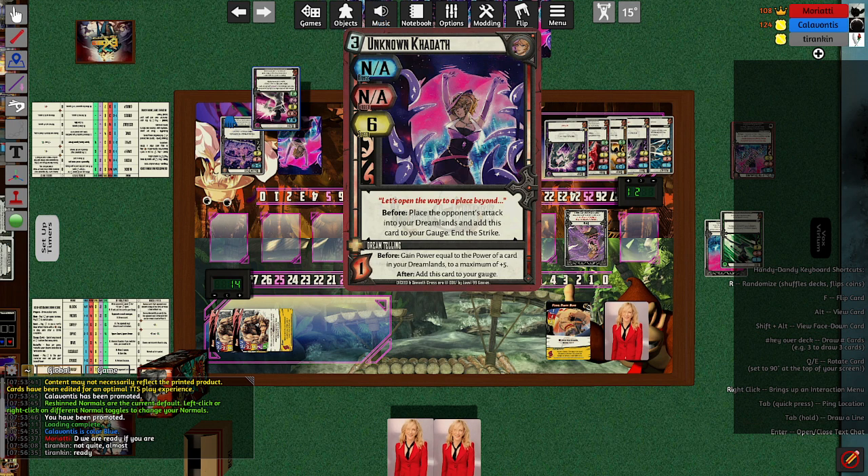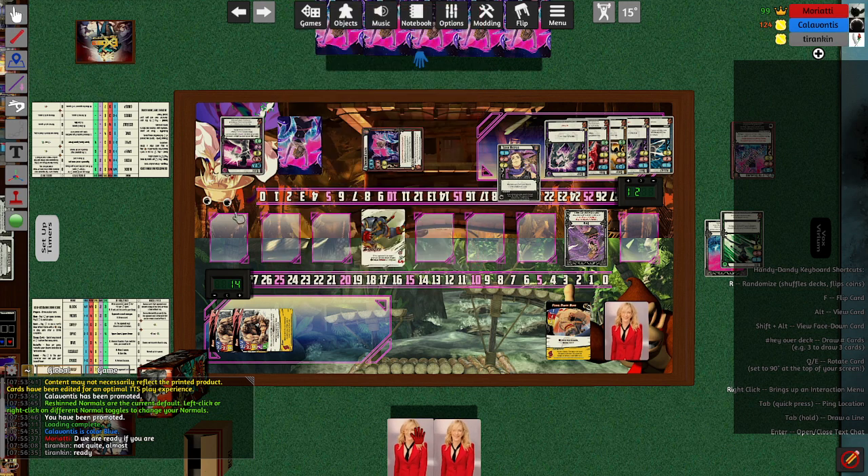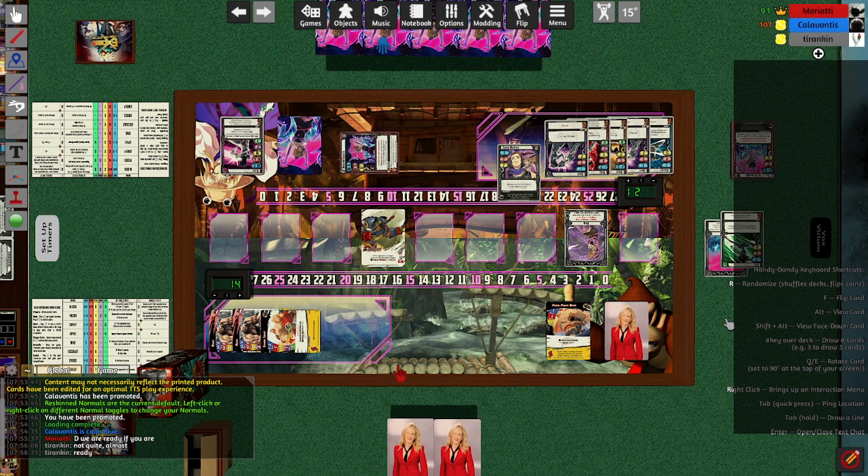Holospace in this position beats essentially everything Zangief can throw, since it dodges attacks at range 1 and then allows her to retreat. We have Dream Tulling before — gaining power equal to power of card in Dreamlands, max plus 5, that is plus 5 power here. After this gauge, telegraphing the Call of the Dreamlands Ultra, which is a 2-gauge speed 5 ultra that hits for a variable amount of damage, usually at least 7. In this case it would be 2 plus 5 plus question mark.